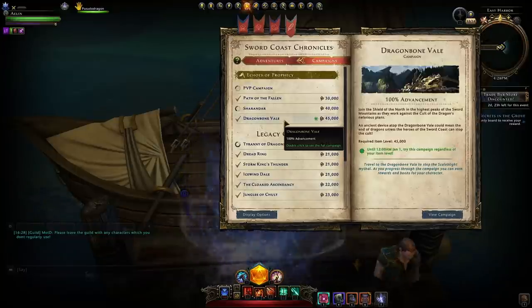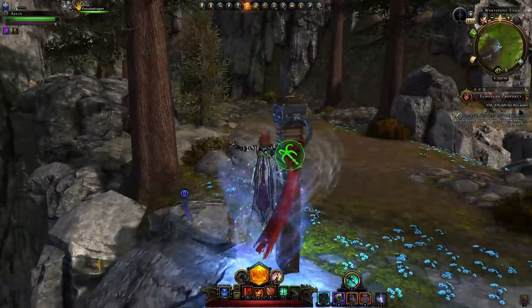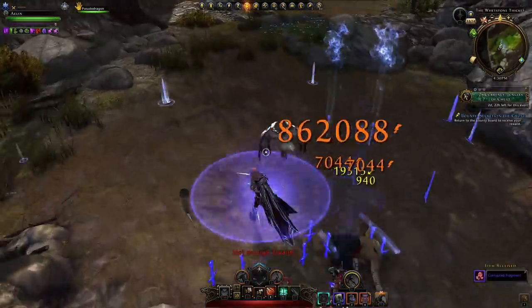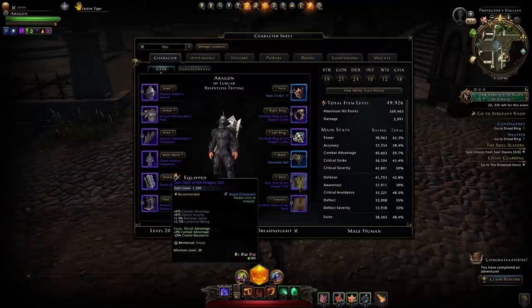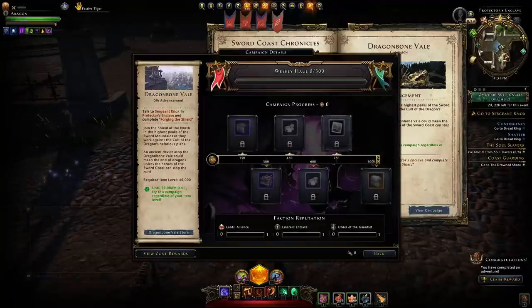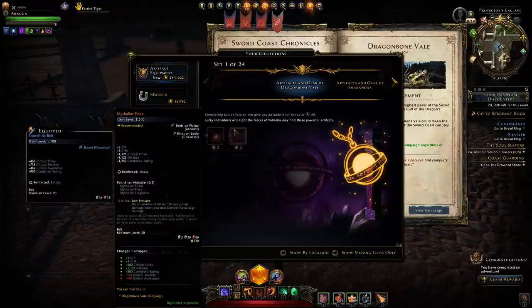Then go to your campaigns and unlock Dragon Bone Veil. You'll teleport to that area where you can encounter mini bosses, and these mini bosses can drop you shirt and pants. One of them being a shirt which gives you 5% combat advantage — make sure to go pick up one of those. There is a video linked in the description for all of those mini boss locations. While in Dragon Bone Veil, I highly recommend completing the campaign and grabbing the Shattered Mythilar set, which gives a nice item level boost along with a bonus that allows you to deal an extra hit every time you deal combat advantage damage.